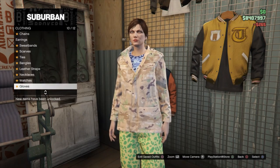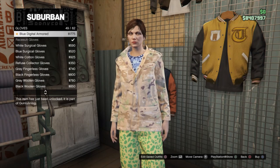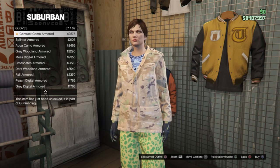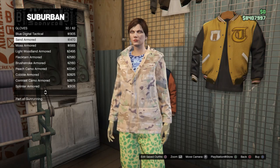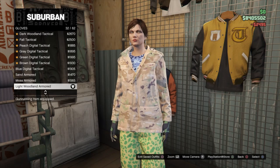Once you've put on the B&W Deco earrings, go to Gloves and put on the light woody gloves — everybody knows these gloves, they're classics. Once you've done that, you can save your outfit.